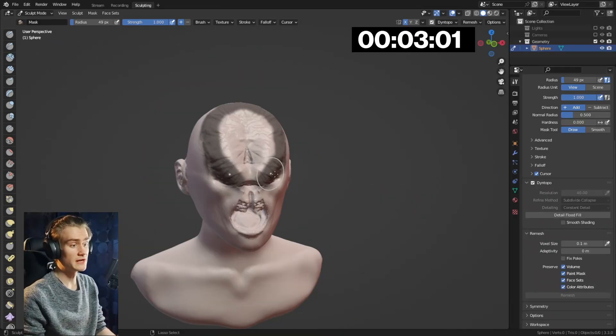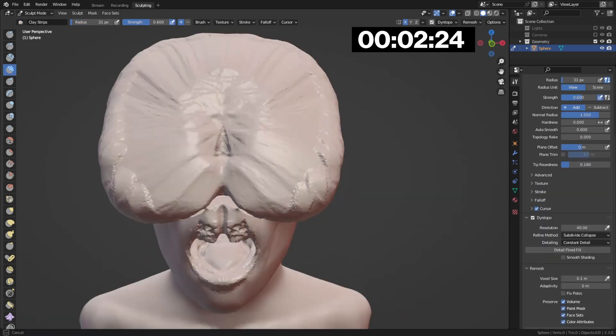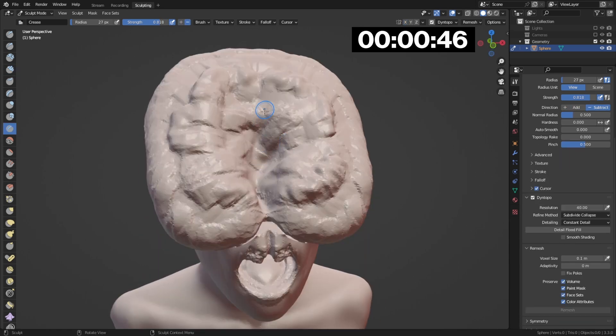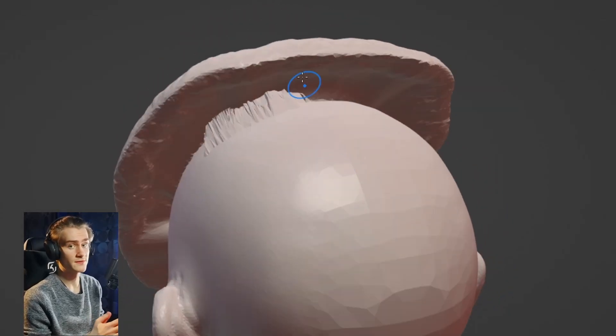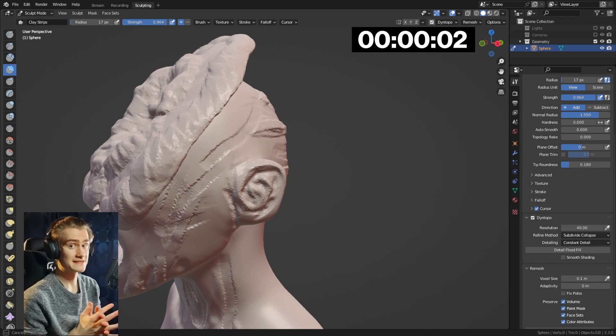Afterwards I masked out an area of his new brain fungus to create the free-hanging flaps. I didn't want to waste any more of my very limited time, so I just left it in one round shape and added more structure on the inside with the clay strips brush. Even that led to some problems, but at least they weren't that hard to fix. After vandalizing the rest of his head with a few brush strokes, the time was already over.